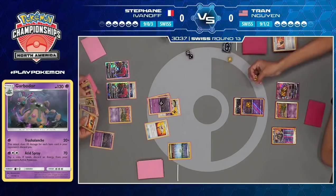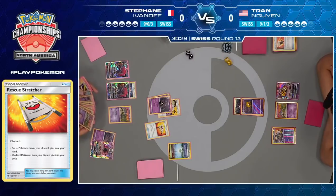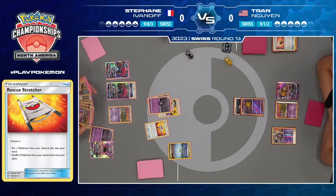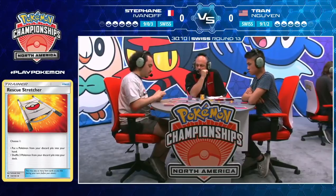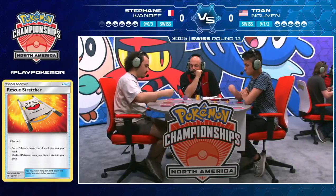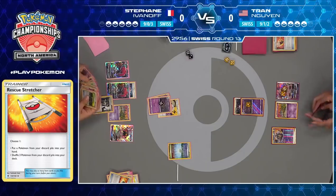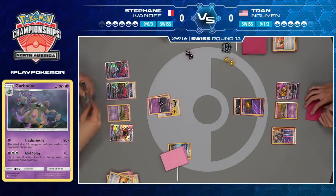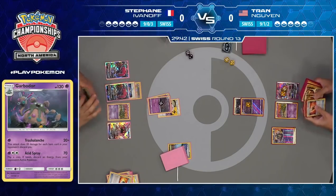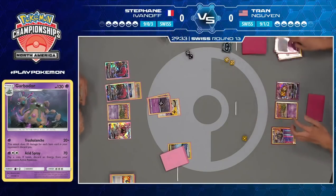Rescue Stretcher played by Stefan — he finds another Garbodor and shuffles three Pokemon back into his deck. I really like this — if he's able to use multiple Trash Avalanche Garbodors in this game, he's going to come out on top, so the more you leave available for yourself the better, especially if you can land into a Buzzwole GX at the end of the game. Your Garbodor is far and away going to be your best attacker when Zoroark is such a liability. Stefan wisely just keeps leaving himself with the option of a draw supporter every turn he doesn't have a Field Blower. A knockout onto the Garbodor — Stefan down to four prizes.